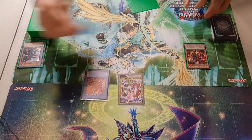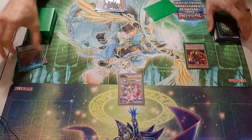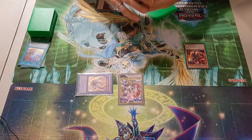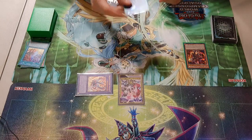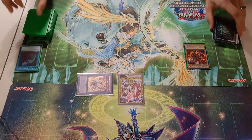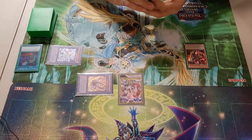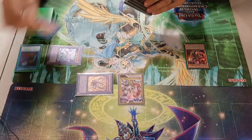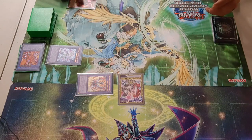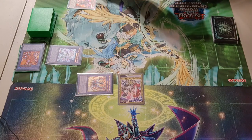You then activate Albion's effect — it banishes itself and Fallen of Albaz in order to summon Lubellion the Searing Dragon. You activate Lubellion's effect on summon, discarding that card in hand to fusion summon Mirrorjade. For Mirrorjade, you return the Albion and the Fallen of Albaz to the deck. Next, you activate Mirrorjade's effect, sending Albion to the graveyard for cost and banishing Aluber — or any monster. All you need is to leave a fusion monster on the field at end phase for this combo to work.